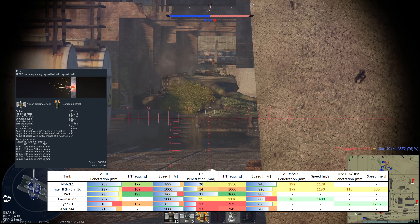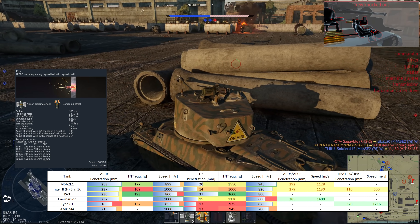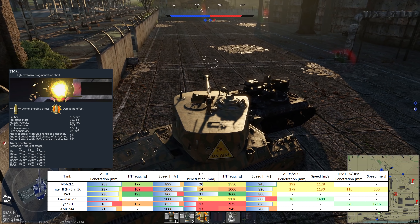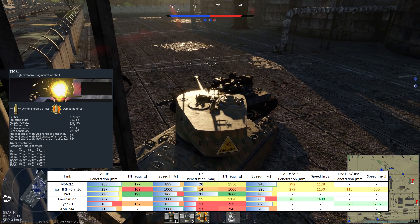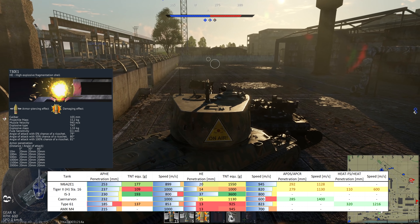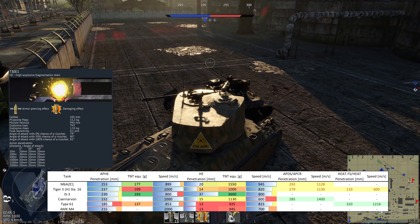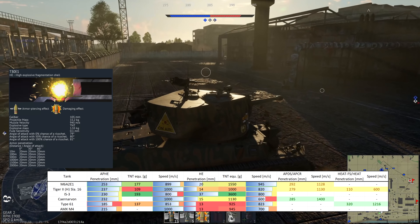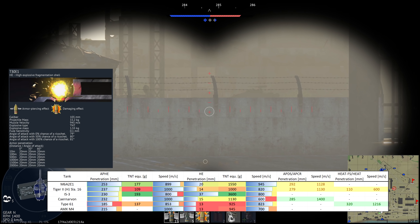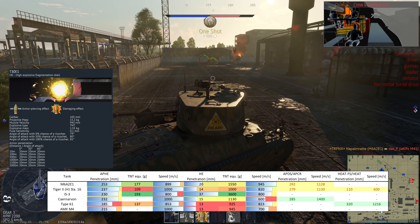The T13 has 253mm of flat penetration and 87mm at 60 degrees — only one millimeter less. The third shell type is the T30E1 HE shell with 943 m/s muzzle velocity, which is rather high for an HE shell. It only creates 20mm of penetration with 1.55 kg of TNT equivalent. This is not really a shell you should take into battle often.